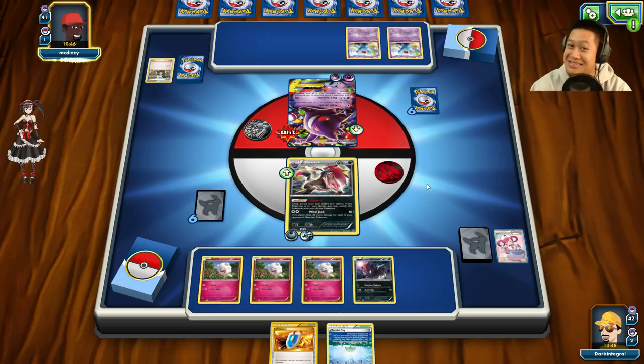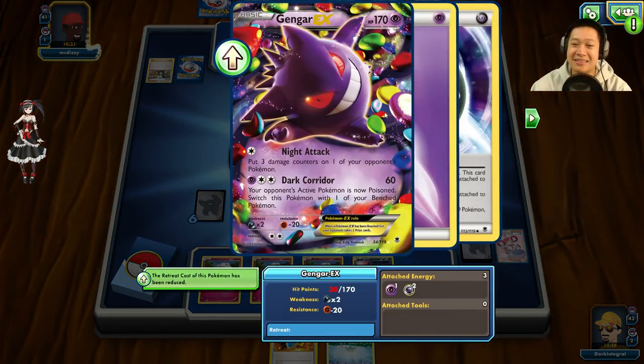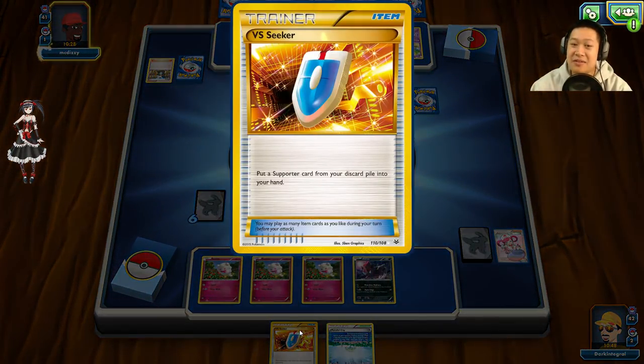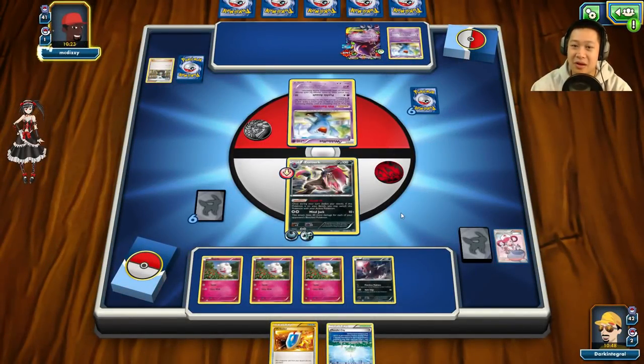I can VS Seeker for Brigette but I'm stuck for more cards. I can see a problem with this deck — I definitely need to add more supporters. Zoroark is up; he's got a final energy card — all he needs to use Dark Corridor. Muscle Band — that's still not enough to take me out and I can still use VS Seeker.